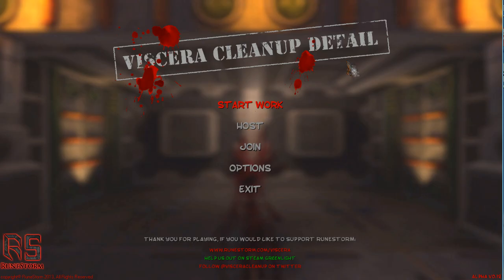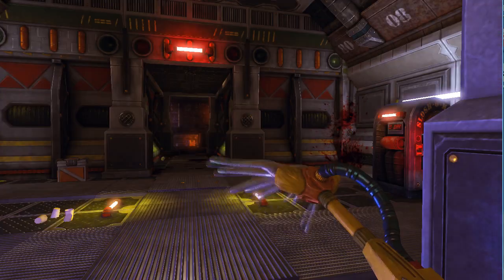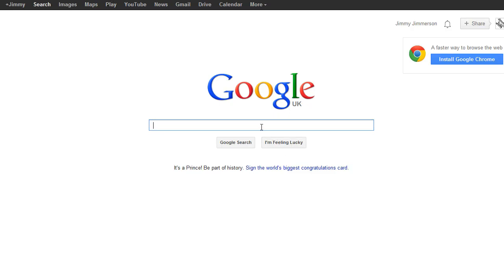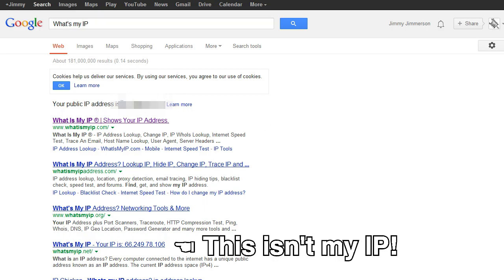First of all, whoever has the best PC and internet connection should host the game. Once you've got that going, you'll be in the map. What you want to do is go on the internet, get Google open and type in 'what's my IP'. This will give you your IP address.